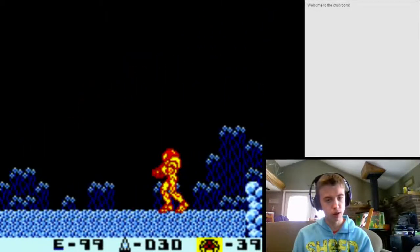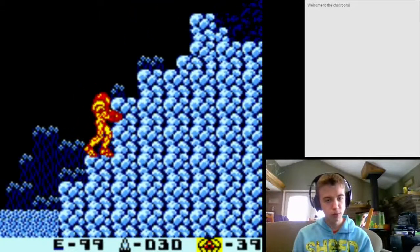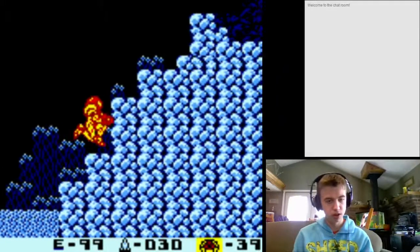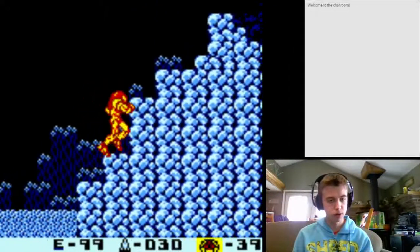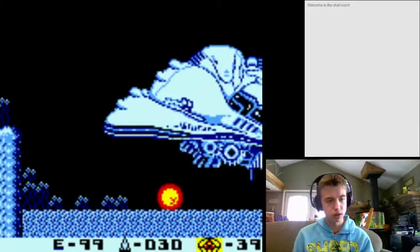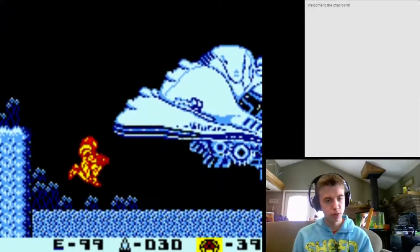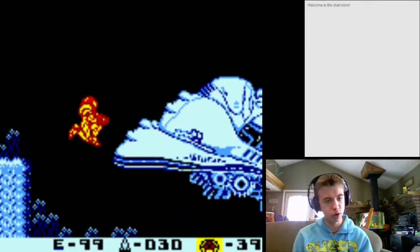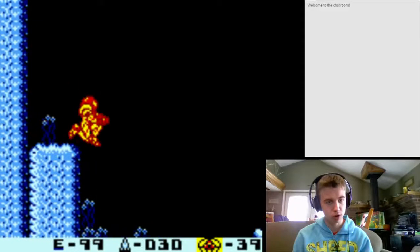Another movement technique you need to know is what I call ledge grabbing - essentially like ledge grabbing in Super Metroid. If you spin jump right into the corner of a ledge just right, you'll grab it. Also, when you're jumping, you can control your momentum until you hit over half the height of the jump. If you go over half the height of the jump, you have to do the full jump - that's just how the momentum works in this game.